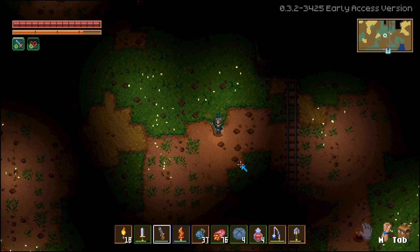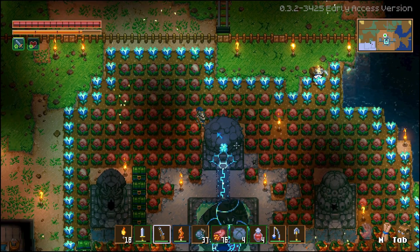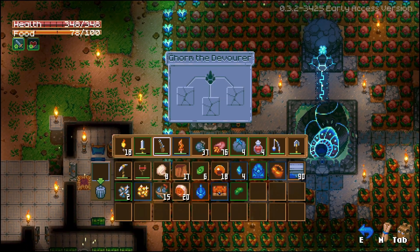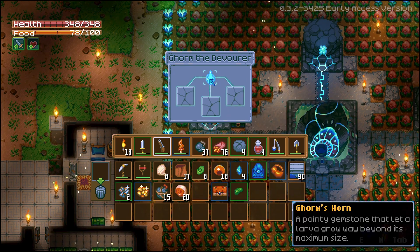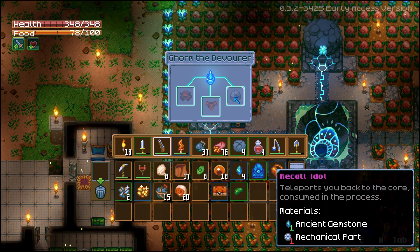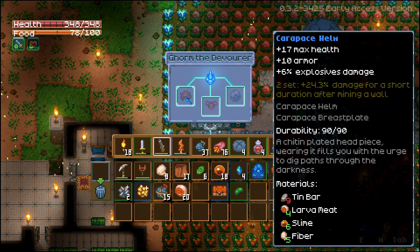We've got all our stuff — let's go ahead and put Gorm's horn into the devourer altar. Let's drop that little crystal horn in there and see what we get. We can now make recall idols: one ancient gemstone, one mechanical part. Also unlocked the carapace breastplate — 27 max health, 15 armor, 9 explosive damage, and a two-set bonus of 24.3 damage for a short duration after mining a wall — and the carapace helm: 17 max health, 10 armor, 6 explosive damage. Both take 10 bars, larva meat, and slime fiber to make.